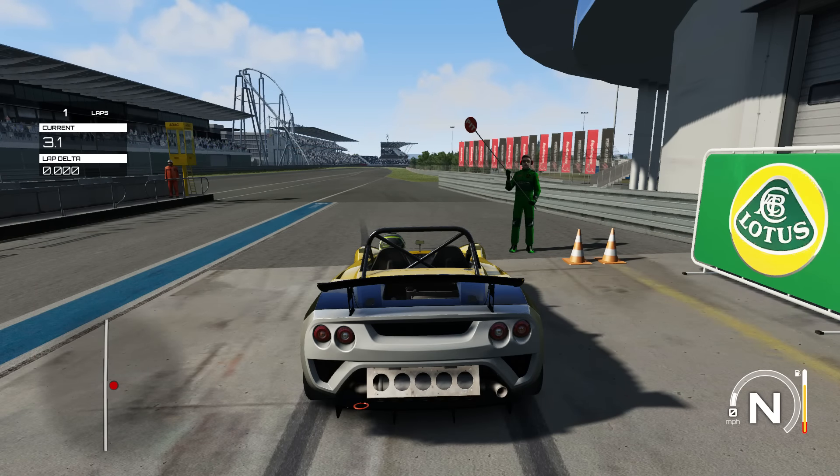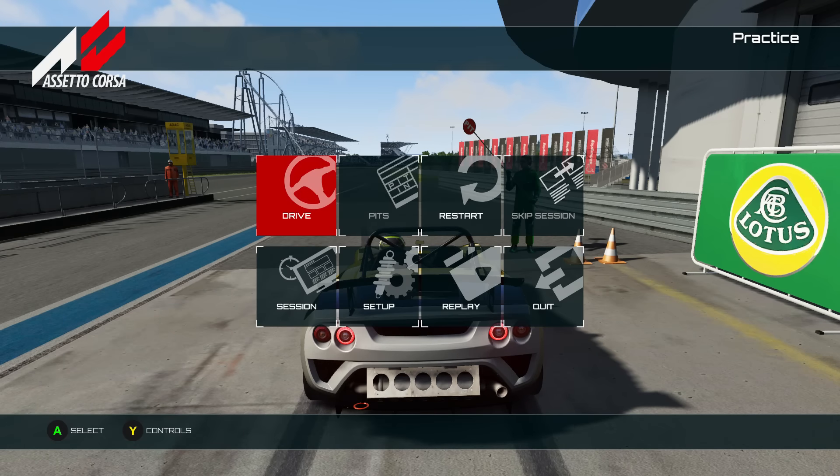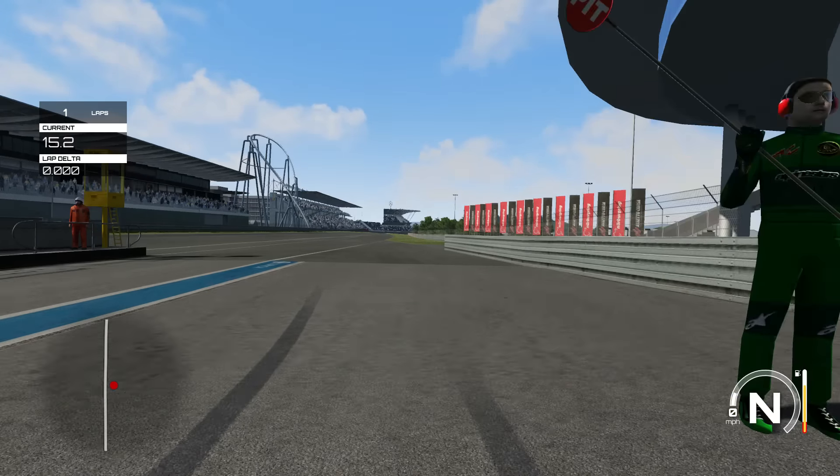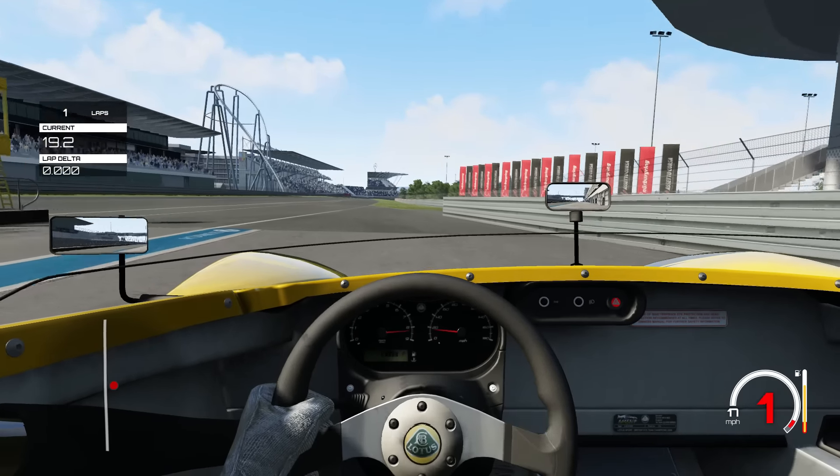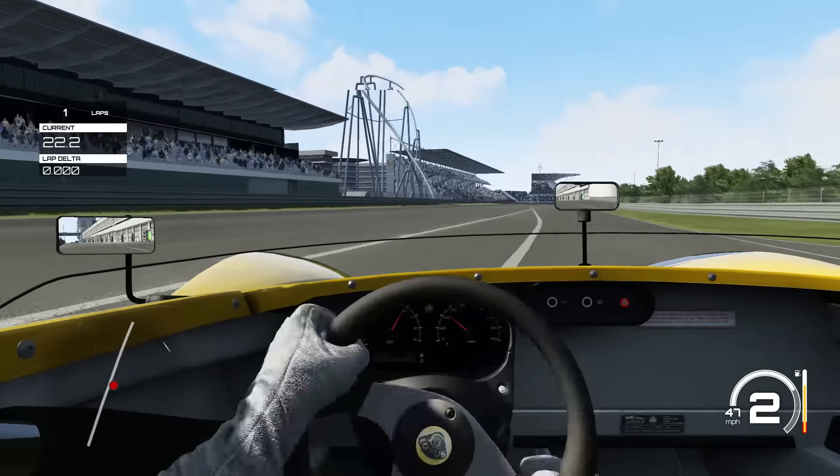Before I go any further, I want to let you know that the guys over at Assetto Corsa are doing a pretty legit giveaway. Five winners are going to be getting a season pass, which includes the Porsche Packs 1, 2, and 3, the Japanese Pack, the Red Pack, and an exclusive car livery — for either PS4 or Xbox One.